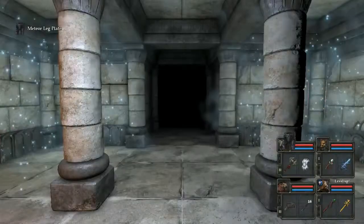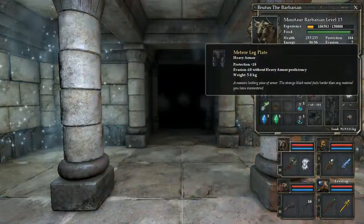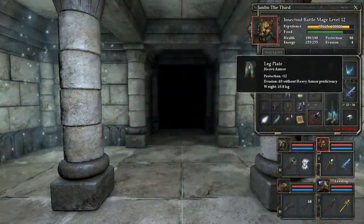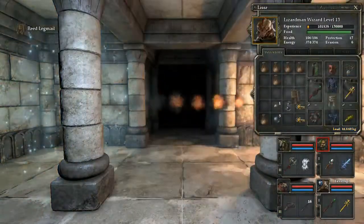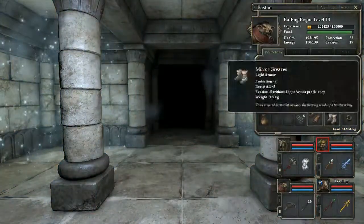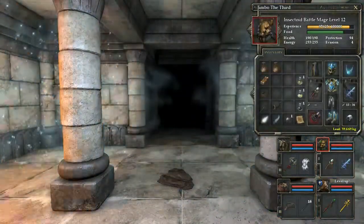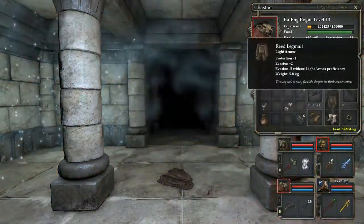It looks like the Meteor Leg Plates will be found - I have been looking for these. So let's take off the Leg Plates and I'll give Brutus the Meteor Plates. And I'll give Jimbo the Third - he's just got the Reed Leg Mallet at the moment, which is Light Armor - so I'll give him the Heavy Armor. He can actually wear Heavy Armor. We'll give the Reed Plates to somebody else - to Raston, who's only got Leather at the moment. Give him the Reed Light Armor, so he's got a little bit of everything.